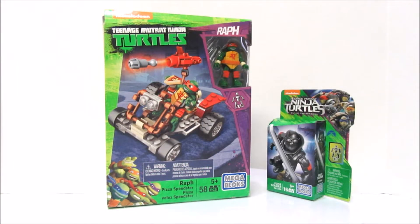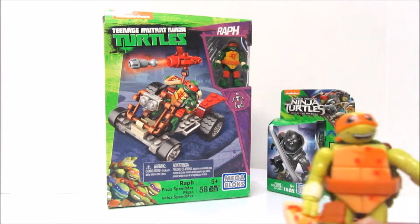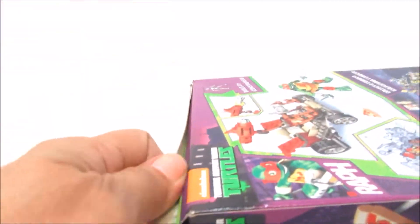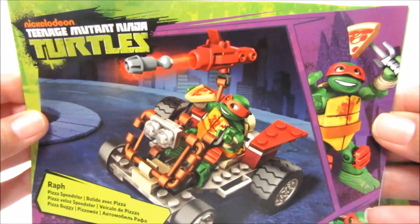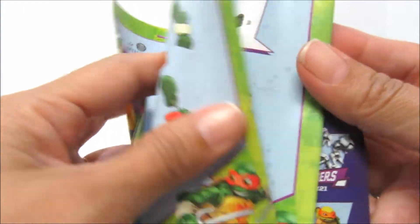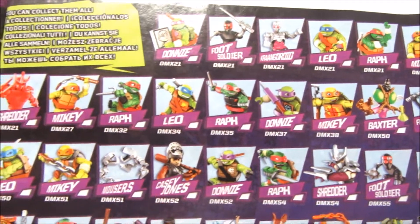What do you want to open up? The rat. Great choice — you are one awesome girl, gal, chick. Alright, let's open it up. It's on the top — it kind of looks like when we're opening cereal. Here's the manual. Raph Pizza Speedster — pictures, instructions, which look like they're at the end. Look at this page — all the ones you can get.